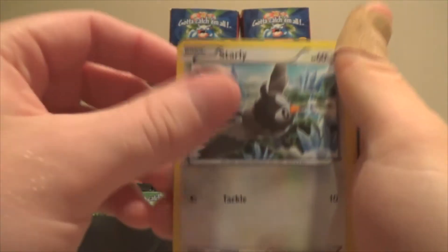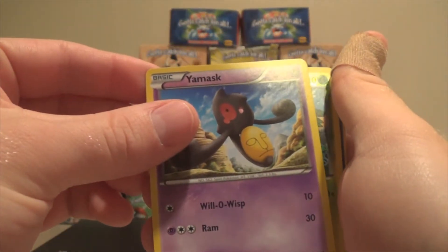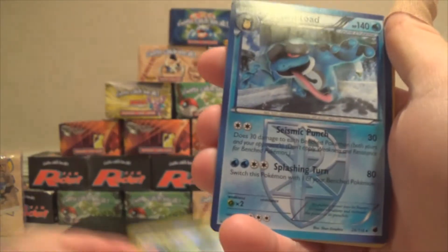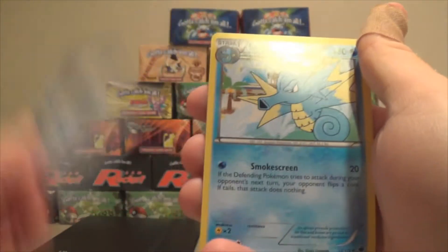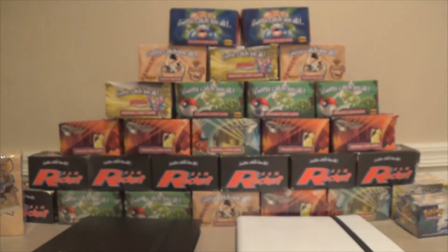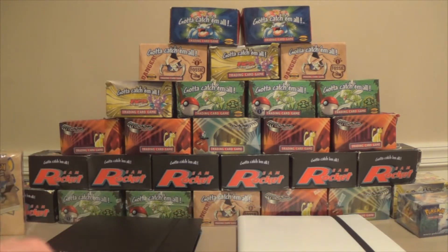We have Eevee, Starly, Nidoran, Mankey, Yamask, a Sceptile Rare with a Reverse — awesome. And it's Seismitoad, Seismitoad, Team Plasma Badge, Seedra, and Onix — awesome. There's a lot of original 150 in this set, seems like so far, which I like a lot. I got two rares in my first pack, that's awesome. Sceptile is actually pretty neat, I like that a lot.